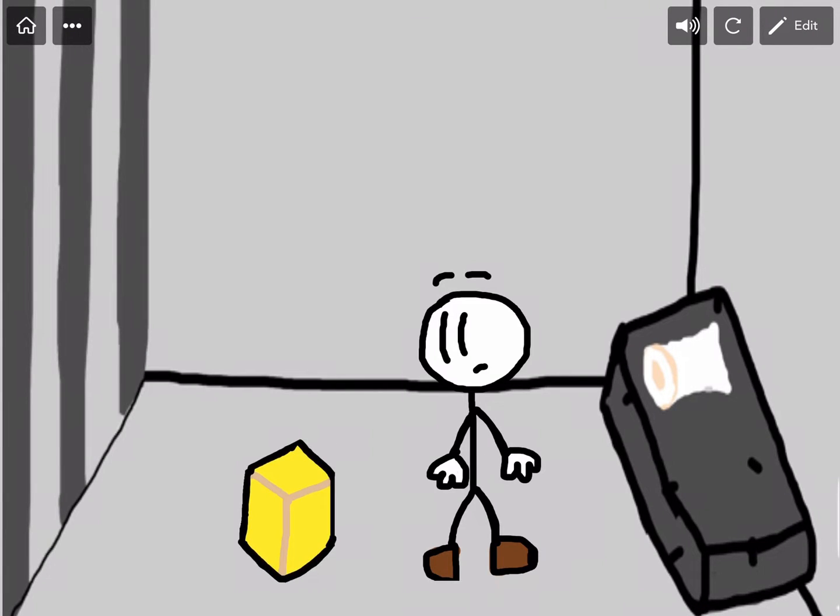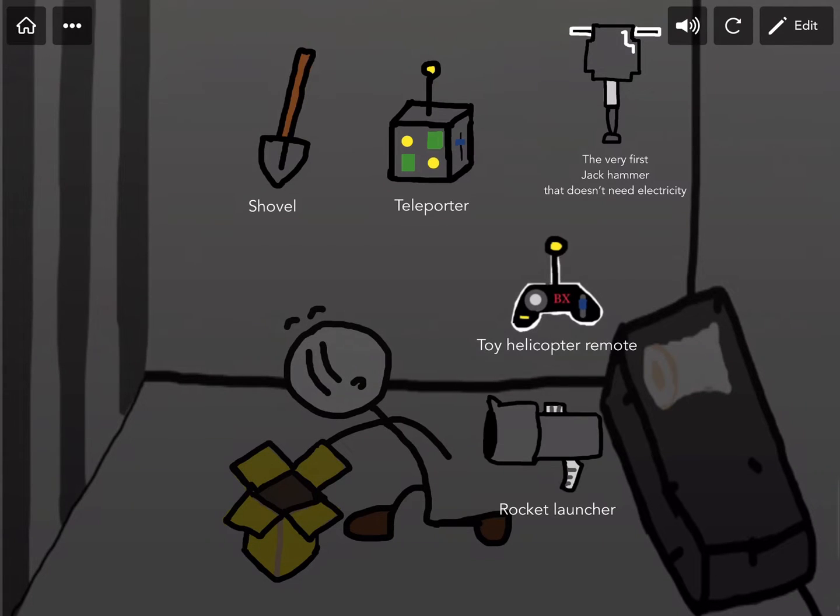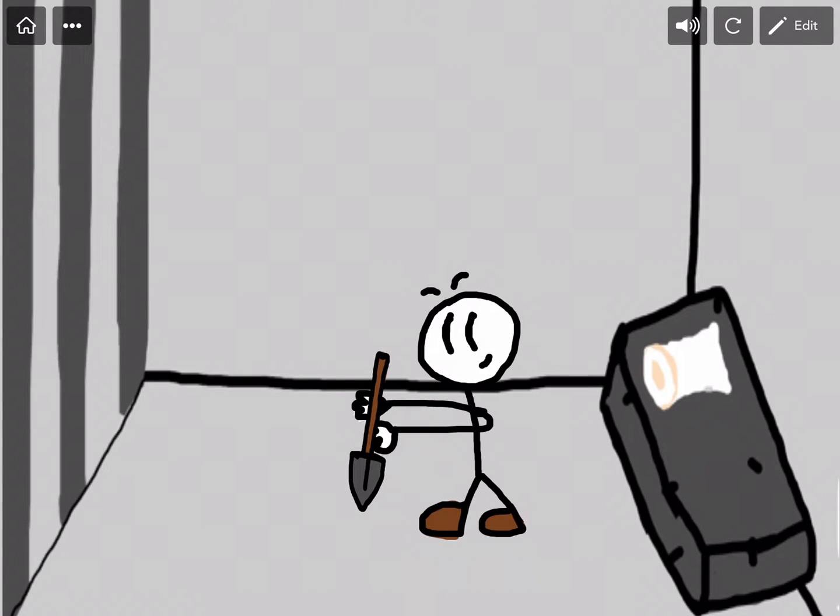All right, so we got a package. We have a shovel, a teleporter, a jackhammer that doesn't need electricity, a toy helicopter remote, and a rocket launcher. I think I'm gonna go with the shovel first — it's pretty practical. Okay, we're digging.